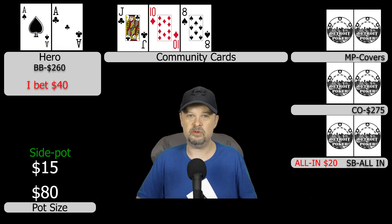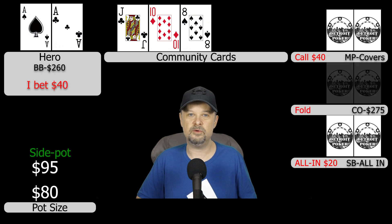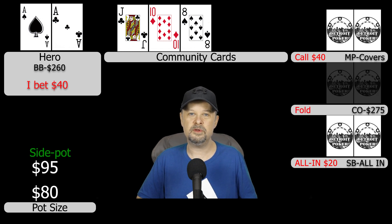Middle position, who covers us by about $100, decides to call the $40. The cutoff folds and gets out of the way. After the turn we go heads up for the side pot and three ways for the main pot.